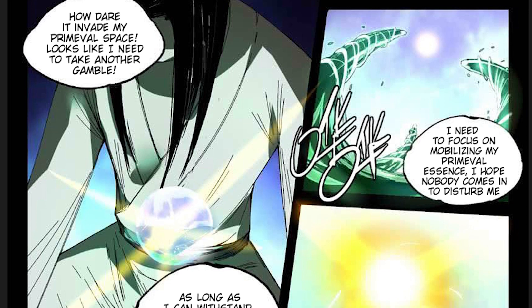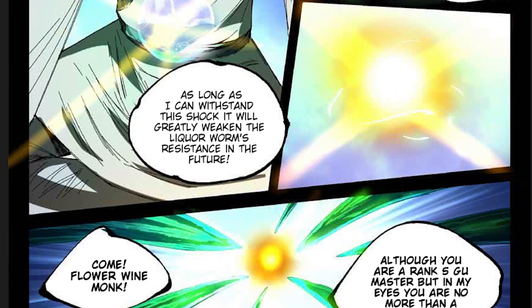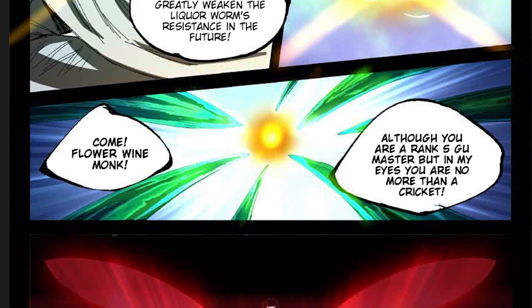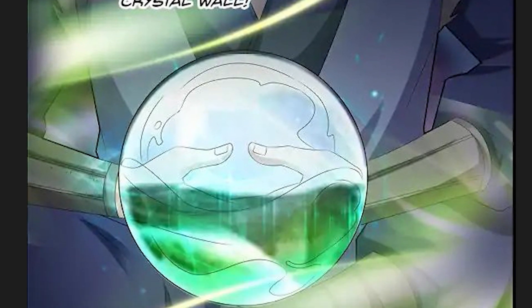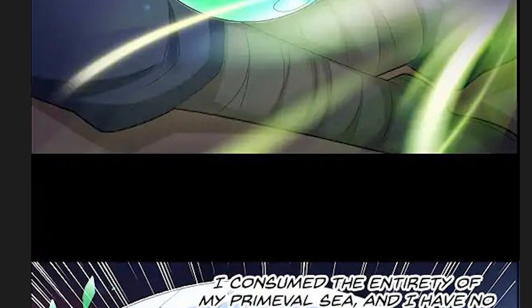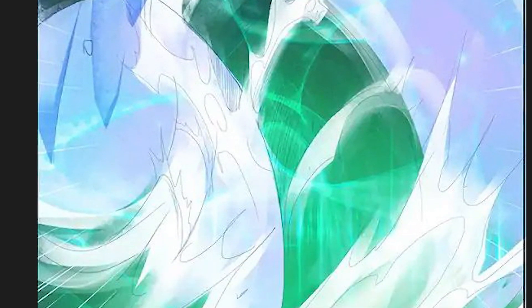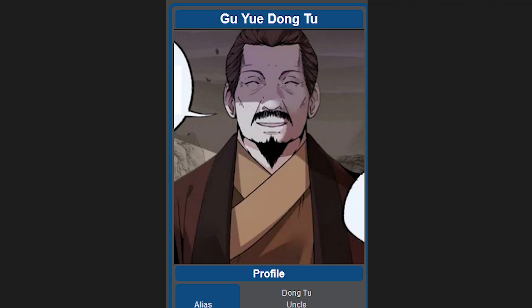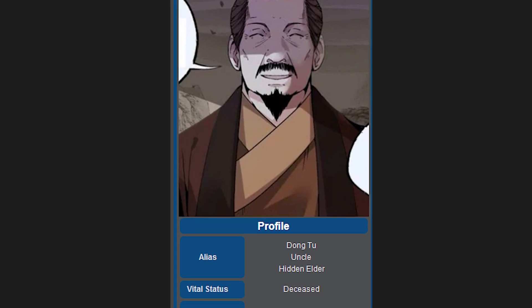Gu masters use their mana pool, known as their primeval aperture, to refine the aperture walls to rank up and produce higher quality primeval essence, which is just more powerful mana to control more powerful Gu. By nurturing the walls of the primeval aperture, the mana they produce becomes higher in quality and thus able to nurture the aperture even further. However, this method is only applicable up to rank 5, and the act of cultivating your aperture actually spends the mana you have in reserve, so most people don't even have the talent necessary to regenerate their mana quickly enough to ever reach rank 3.